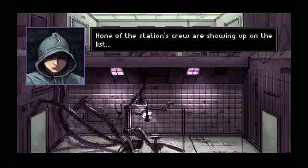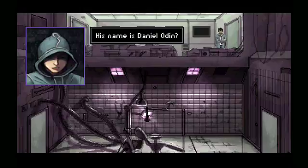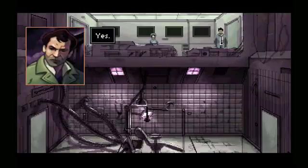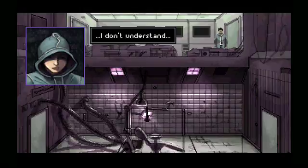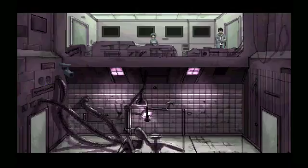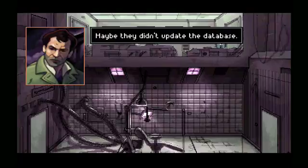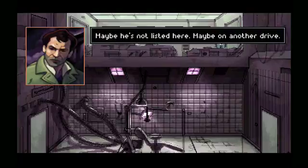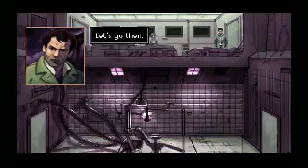What? None of the station's crew are showing up on the list. What about the prisoners? Yes, they're here. His name is Daniel Odin? Yes. I don't understand — that can't be right. There's nobody here by that name. Well, they couldn't have taken him anywhere else. Maybe they didn't update the database. Maybe he's not listed here, maybe on another drive. I can look in the next room — let's go then.